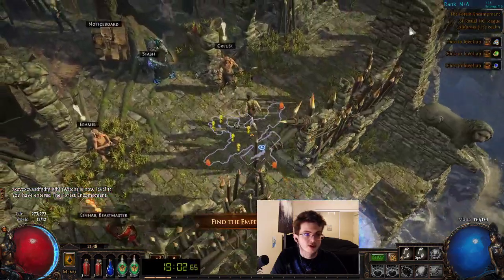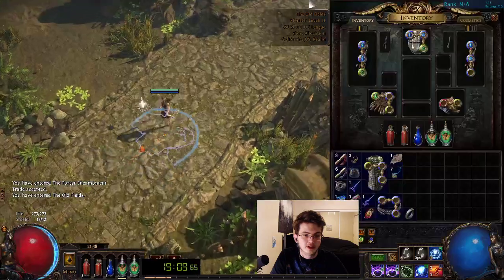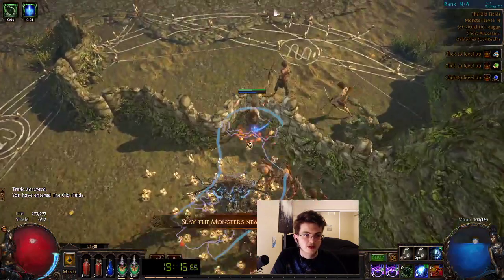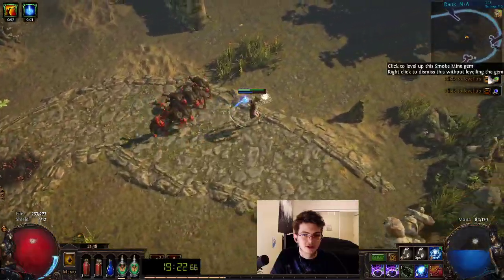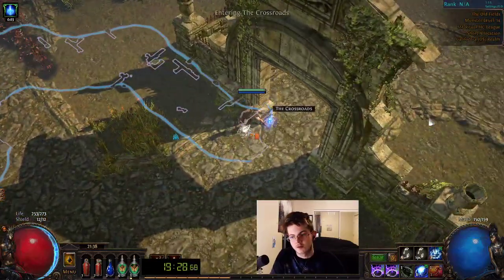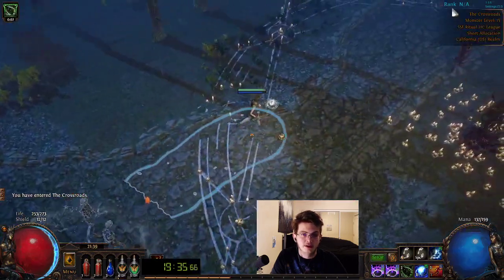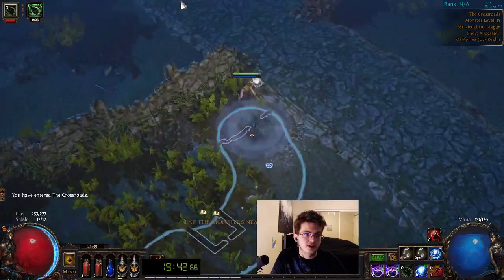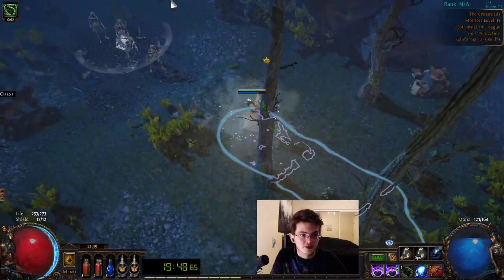We need a couple of alterations and transmutes. We can get rid of the chest piece because we've already got a blue-blue-green. It's a consideration to keep the blue-blue-blue helmet. Here's the strongbox tech — you click the strongbox, then use a movement skill away, preferably Flame Dash so you can detonate your Smoke Mine. We've already got two essences so we don't need this one — we only need two for the wand crafts. You would normally find the Den, place a portal for it, then come back after getting the waypoint. But we've already dropped a Quicksilver so we don't need to.